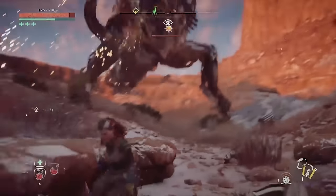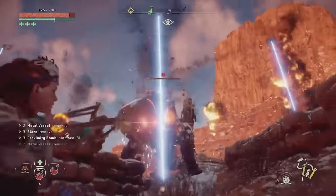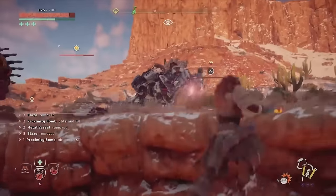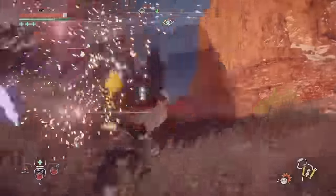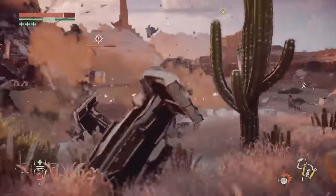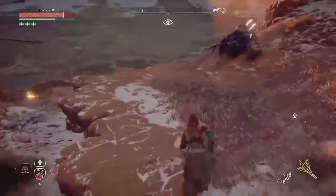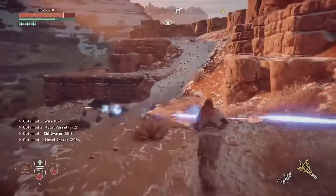I'll just kill one and then show you what you have to do, because that really helps. I see some bombs — okay, he's down. The other guy is trying to protect him obviously. So now, what you want to do to ride the Thunderjaw is the following.